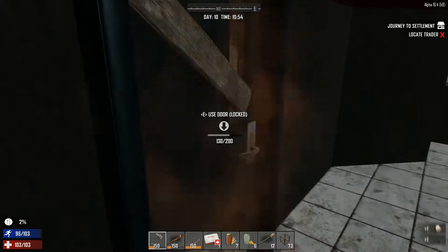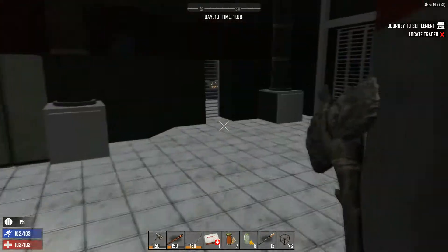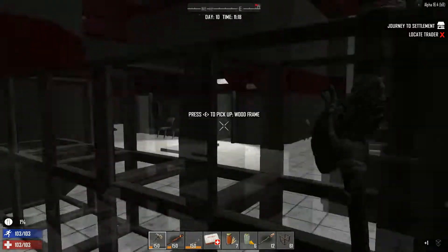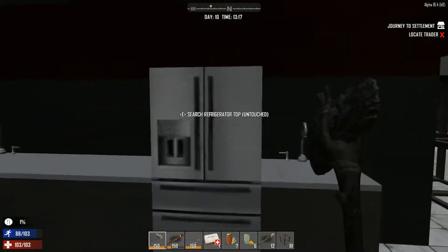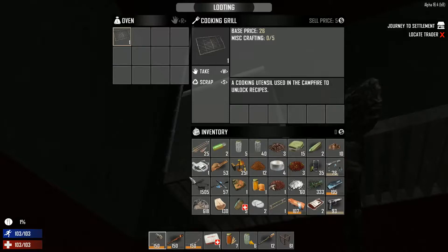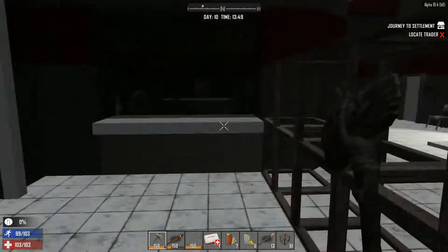Let's get through here — fast forward. We are clearing this building even if it kills us. And we're through — finally! We found a grill, and we need a grill. Get rid of the lead — we're never going to use the lead. More mouldy bread. We have made it through.